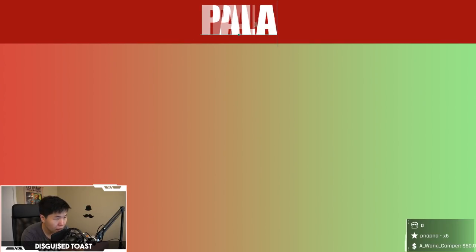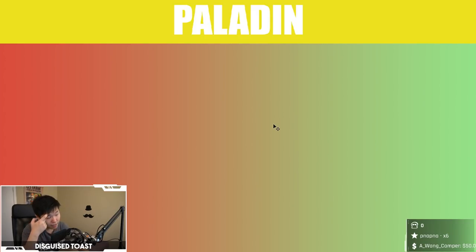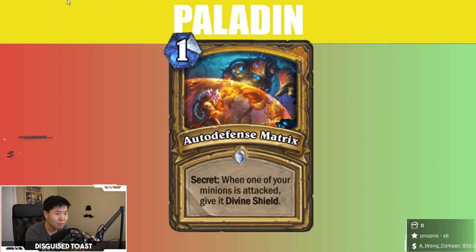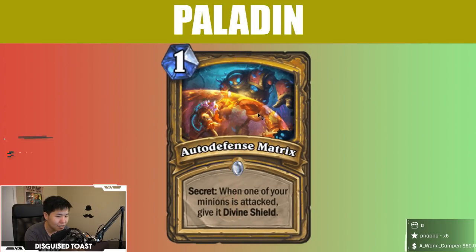Next we have Paladin. I don't think Paladin got anything too noticeable — they are the other mech deck. We can go with Paladin color, which is hot pink, but in Hearthstone Paladin's yellow. Don't ask me, ask Blizzard. There we go, a nice diarrhea yellow.